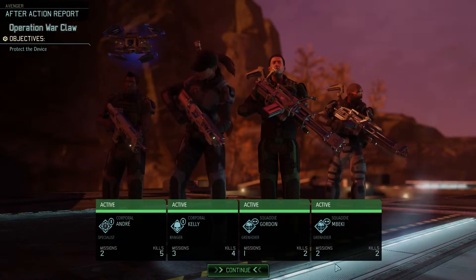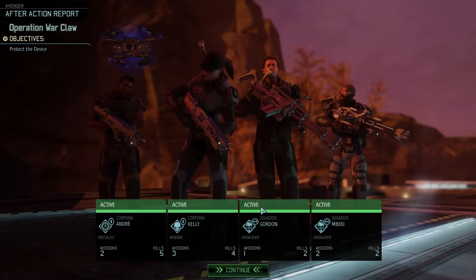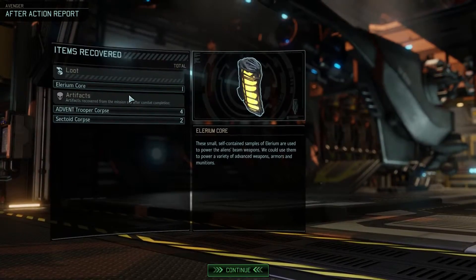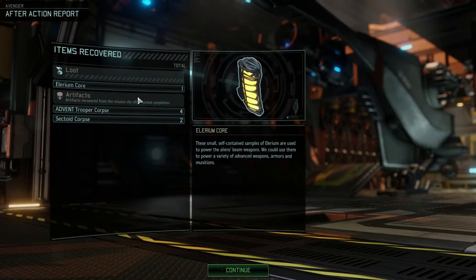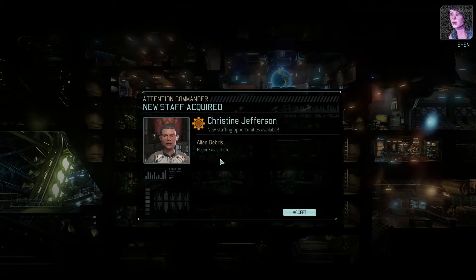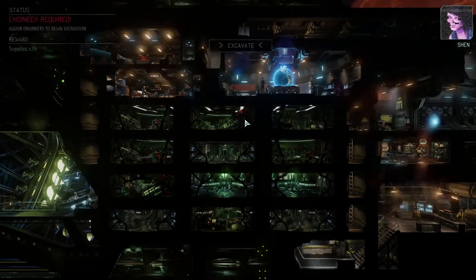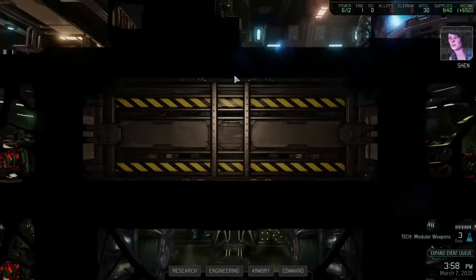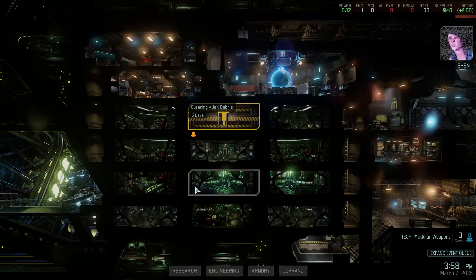So this guy's on one mission, had two kills — that's pretty good. Now he's a grenadier, so now we've got two grenadiers. Two sectites, four advent trooper corpses. Now that we've got some help — alien debris, begin excavation — accept. So we're going to excavate this. I guess I have to pick an engineer to do that. And with that, I'm going to call it there, guys. I hope you enjoyed. Next time we'll be on another mission and we're going to kick some more alien ass. Hope to see you then. Thanks for watching.